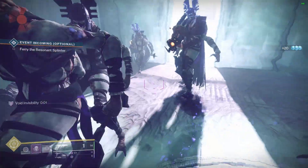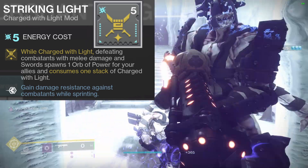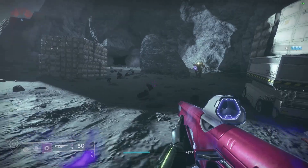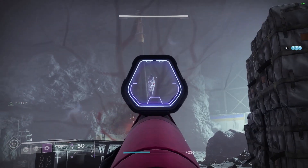For the leg armor, set that to arc energy as well for Striking Light. This gives you 25% resistance while sprinting. I run a lot, so this is going to stack with my 100 resilience, the concussive damper, arc damage resistance mods — all of the above. They're just going to be really, really great.